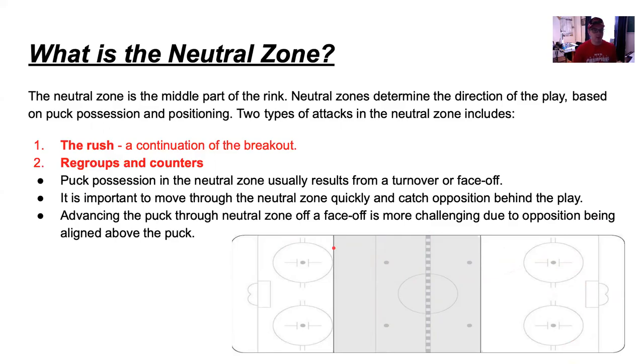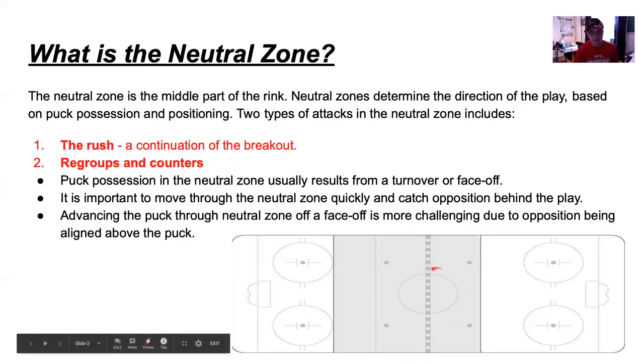The second type is regroups and counters. Puck possession in the neutral zone usually results from a turnover or faceoff. It's important to move through the neutral zone quickly and catch the opposition behind the play — you do not want to move slow in this part of the ice. When taking a faceoff in either of these dots, you've got to win them to get puck possession, because if we lose it in the neutral zone, they're going to have a good chance of coming back in our zone and getting a scoring opportunity. We must steal the puck here and go to the offensive zone.